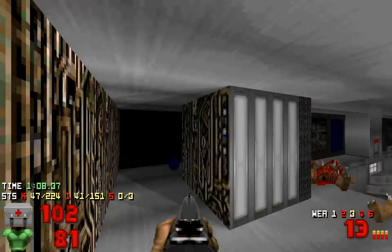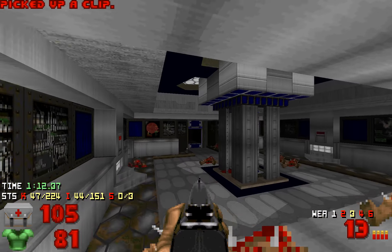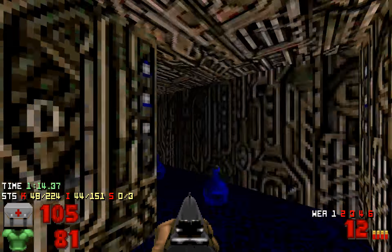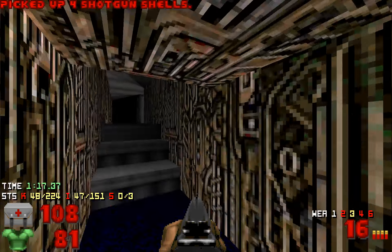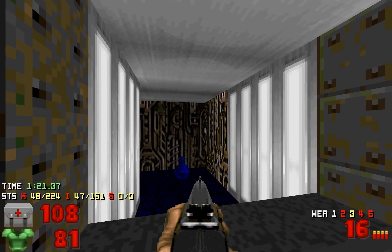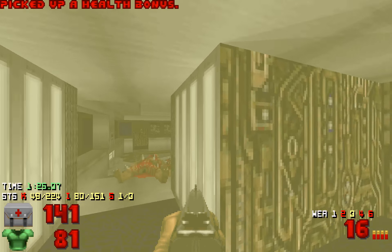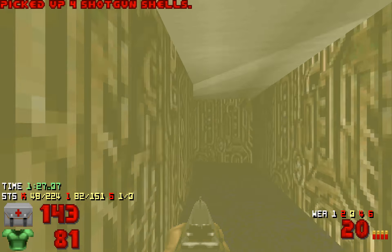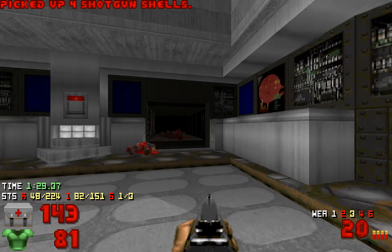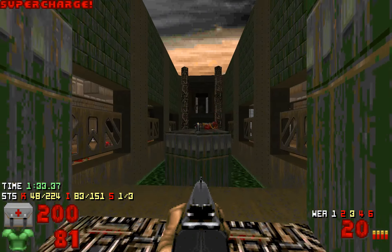Go in here, there will be some potions, and there will be even more potions. Now the first secret is somewhere around here — go across, this is the first secret. When we leave, we should leave through here, hit this wall, and you'll get this Soul Sphere.